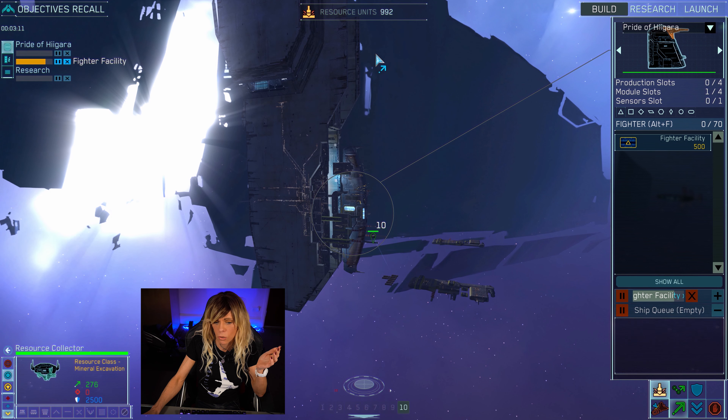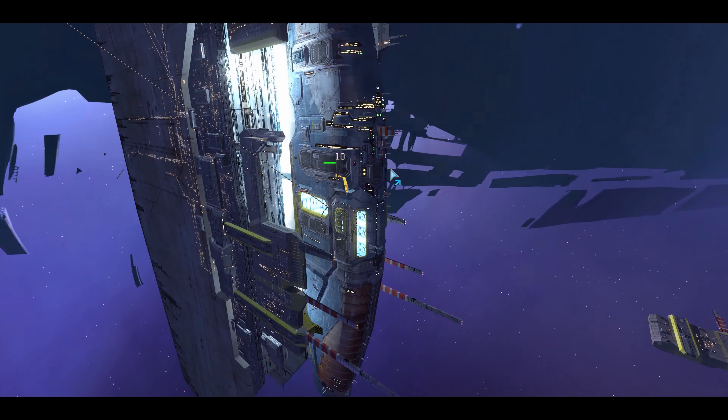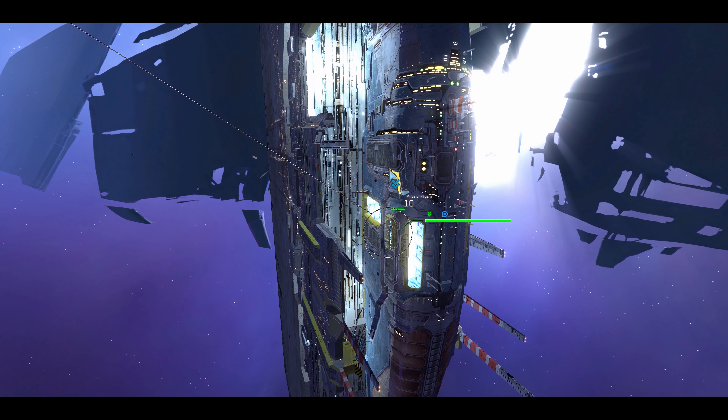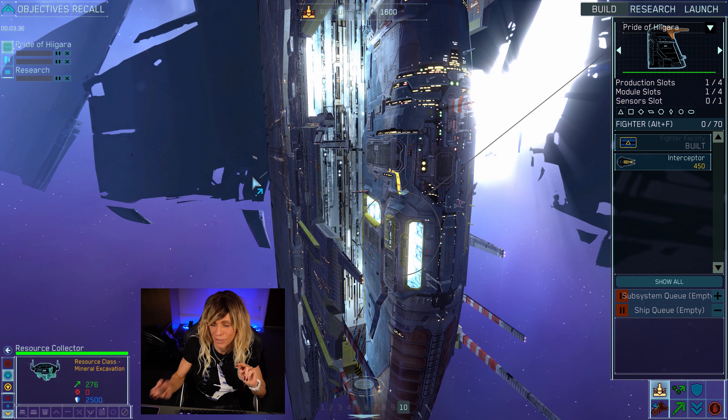You can see in the top right that our resource units are going down because we're busy building something, and they'll recover as our collector starts bringing stuff back. Fighter facility is now complete — engineering is online and ready for fighter production. The tutorial asks us to construct an interceptor squadron to test basic combat capabilities.